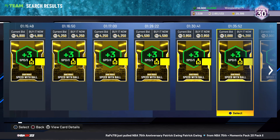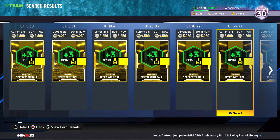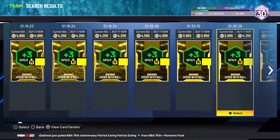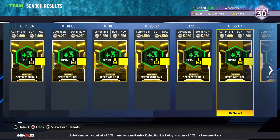Don't be discouraged if you put up 50 and only one sells right away. You want to sell these on content days. When George Mikan came out, people were picking up speed with ball like crazy — I was selling them for 11-12k. Content's been dry lately so it's slower now, but when a card comes out that really needs speed with ball, the price is going to shoot through the roof. You can look at this as an investment too.